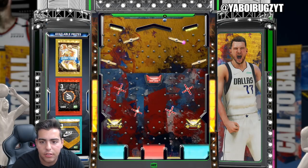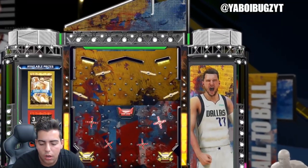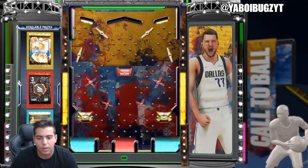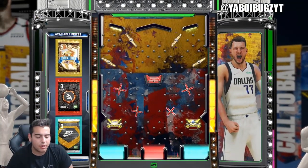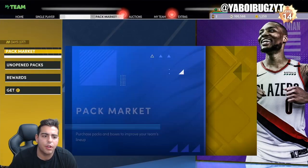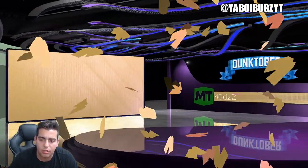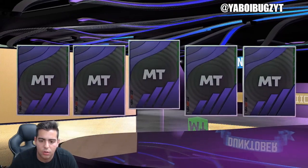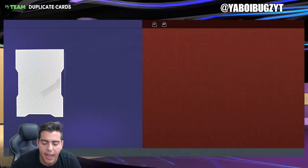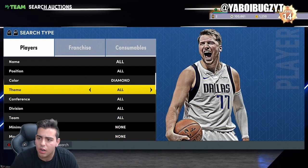Here is the pack for the It's Dunktober one. Let's go — another pack for you guys in this video. We're just gonna make this video longer and fit some MT methods in as well. We're gonna pop this pack. Hopefully we get some heat. Second Dunktober pack from the locker code — I'll take Cam Reddish though. Cam Reddish is a beast. Let's go over the market while we're here.